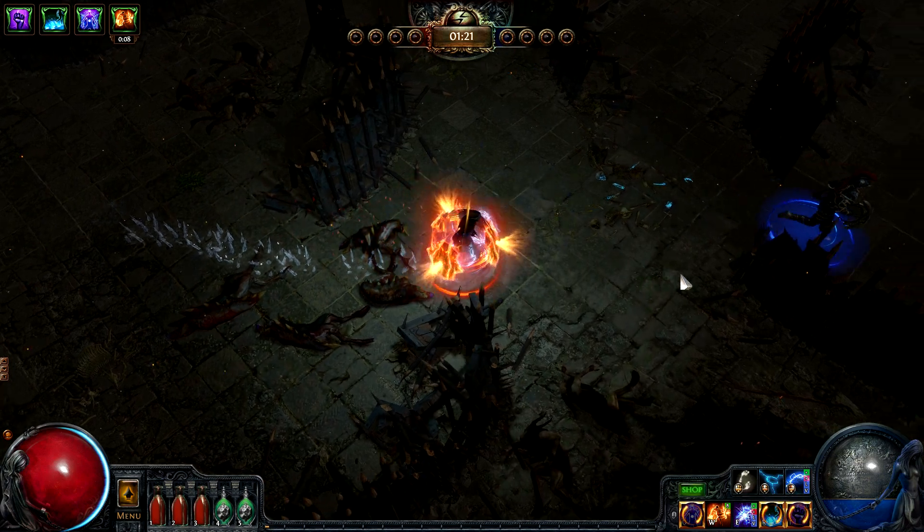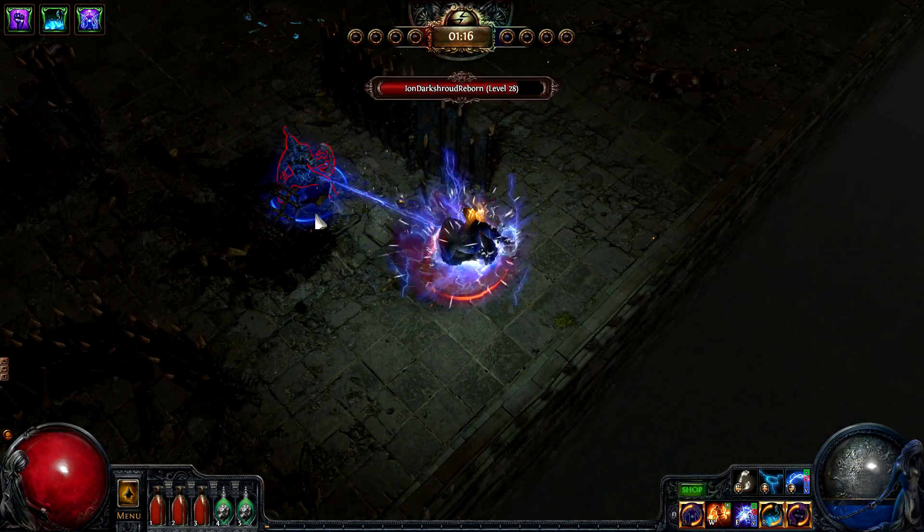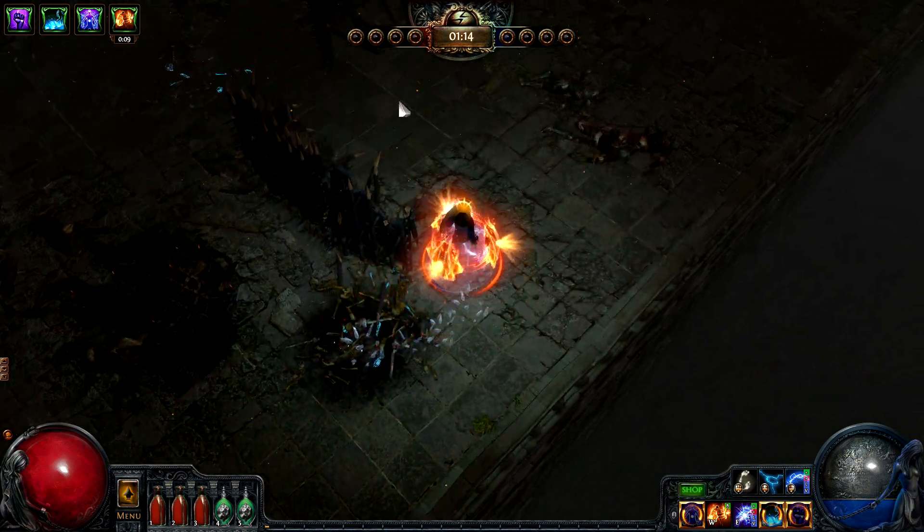This fourth season of Build of the Week will start off with a couple of PvP builds. Today's build is a powerful level 28 Arc and Spark witch that would be a great first build for players wanting to get into PvP.